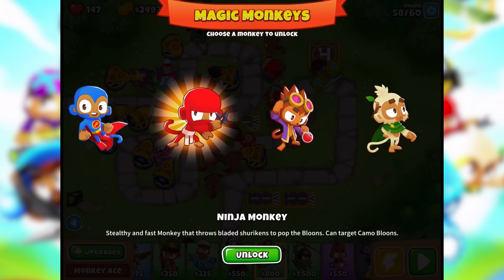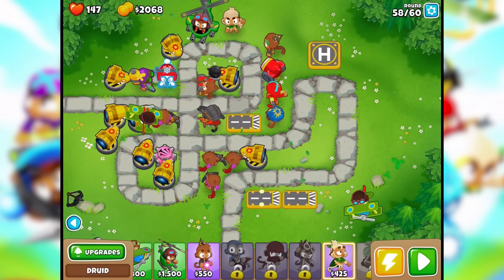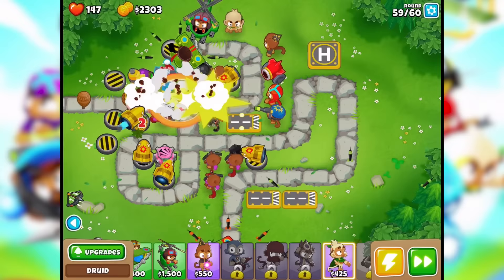Magic monkeys — how about an alchemist? Or a druid — creates a blast of thorns. Sure, let's just put in a druid, that way we'll get to level these up. What did the message say something about popping lead? Oh here's the lead — oh it's camo lead, oh no!